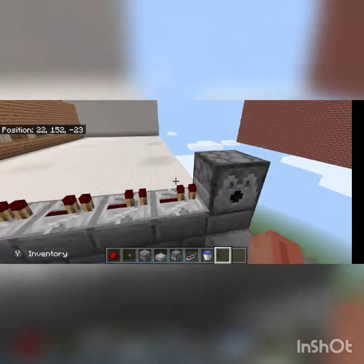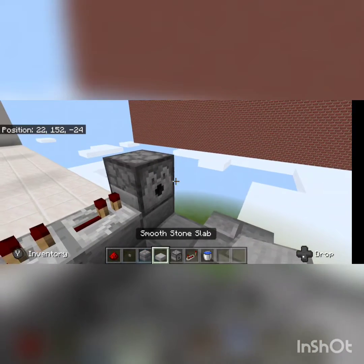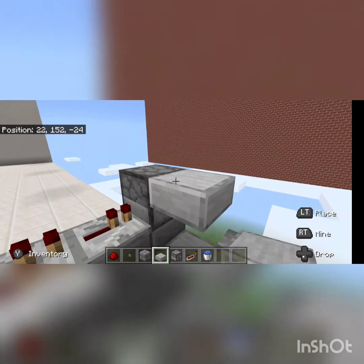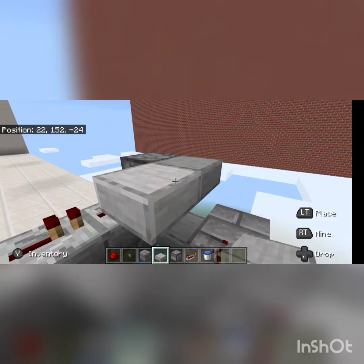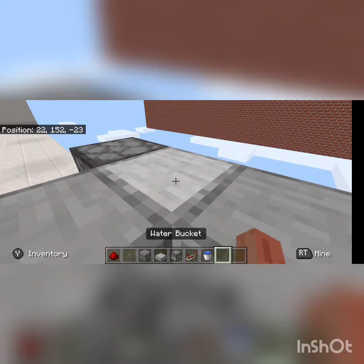Once you have filled up every dispenser with TNT, for more control with this build, crouch and place a slab here. Place a slab on this side, and then place one on that side. And then go ahead and break the middle one.